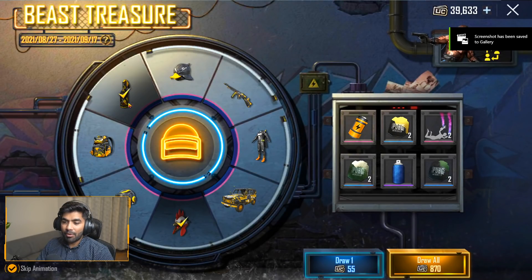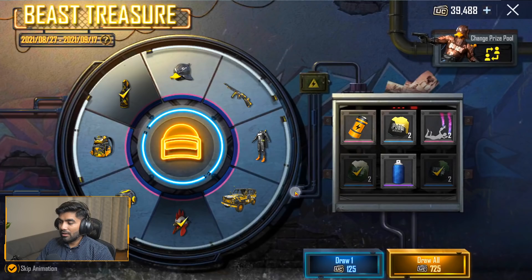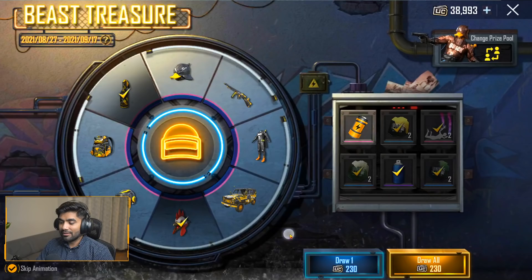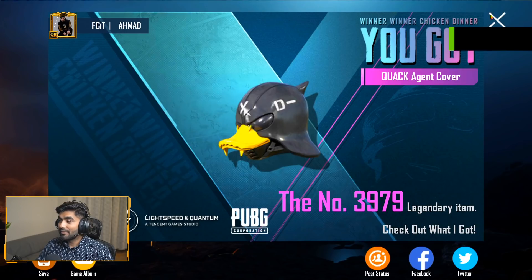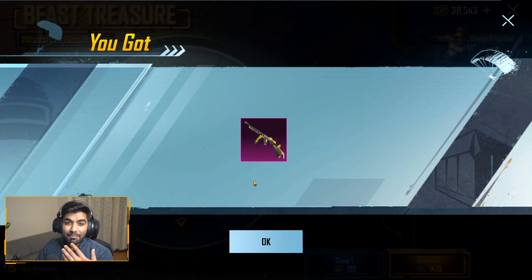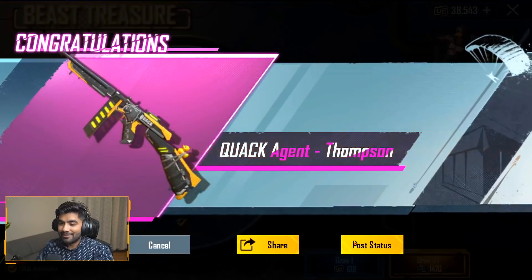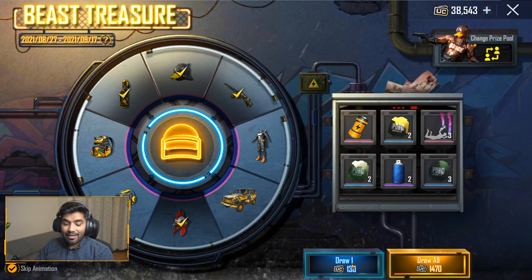So we got the headgear and the Molotov. Let's go again. Come on, can we pass? Doesn't look like it. Okay, we got the second headgear. Let's go again — oh this one is starting from 90 UC. There you go, that's exactly what I was talking about guys, so we can skip it if we're doing the single one. And we got lucky — we're just on the second one — Tommy Gun skin! With that we got over 3,980 legendary items complete in our inventory.